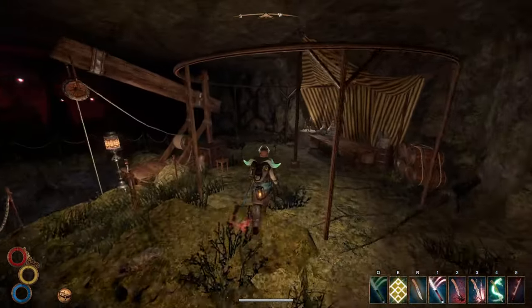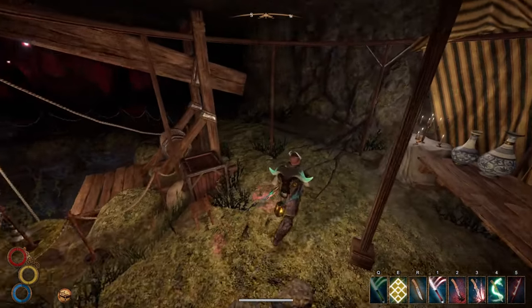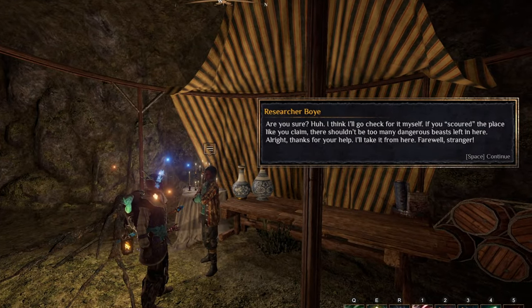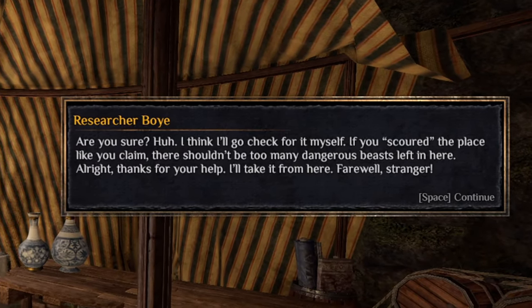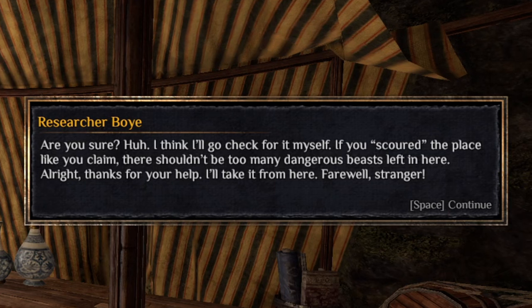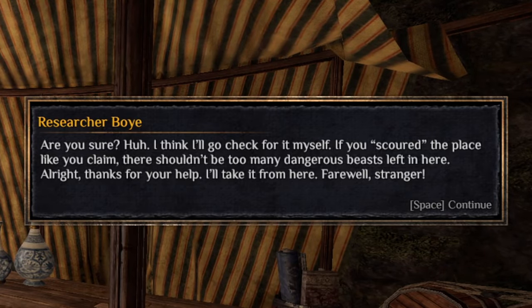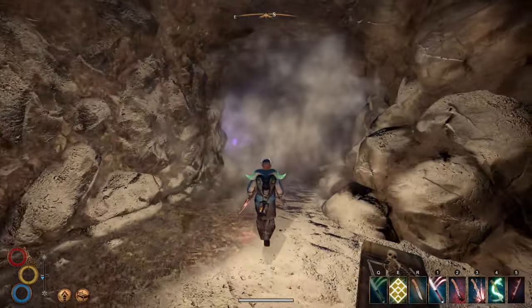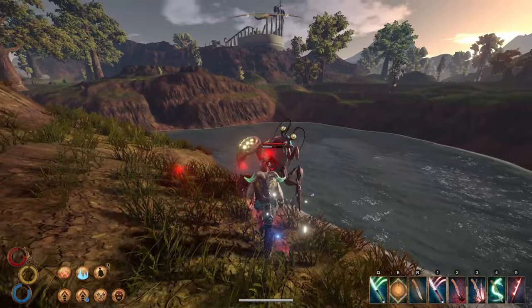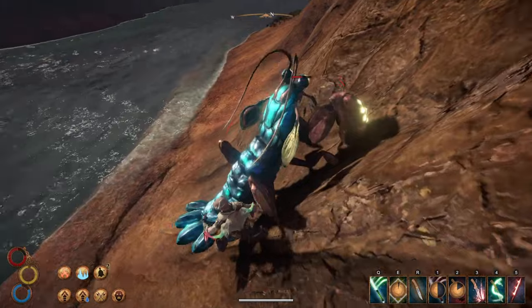Also, if you return to this cave after resetting the area or sleeping seven days in town, the researcher will have disappeared. He mentions that since you did not find the idol but looked very hard, there should be no reason he can't have a look himself — implying you probably indirectly got him killed. He could have simply left for home, but it's much more likely he ran into a Burning Man or ghost while scavenging for the idol, or maybe something even worse happened. This is one of the very few times in the game where you actively do something bad for a cool weapon.